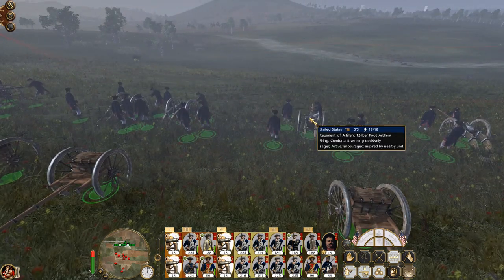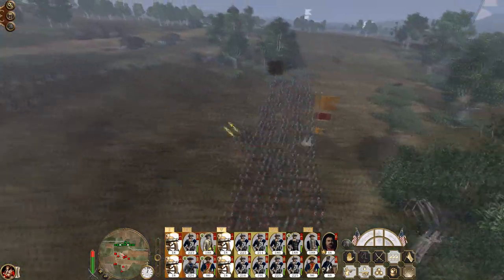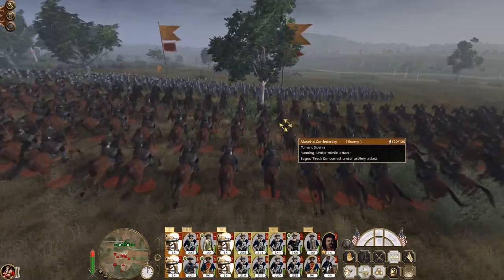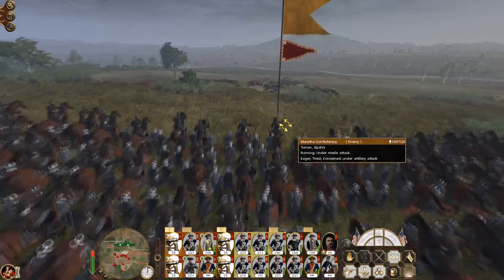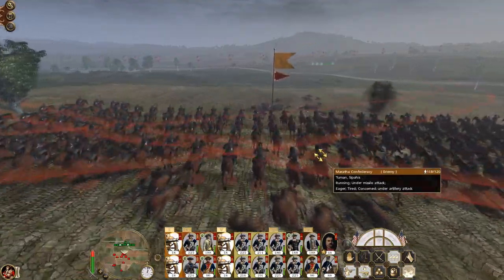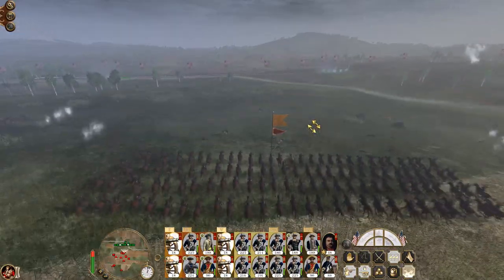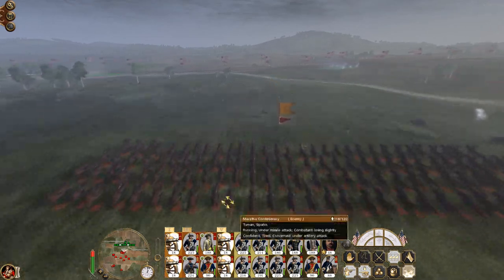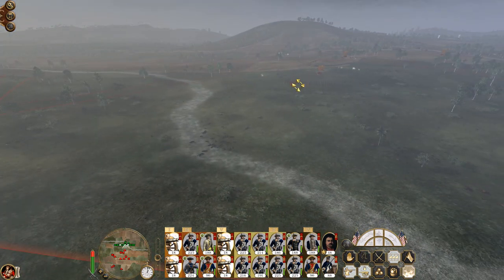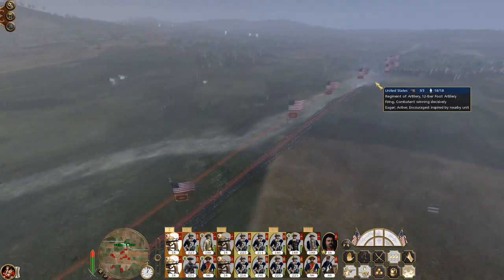This is what happens, Marathas — this is industrial warfare coming in. Another unit of cavalry — go after them. You can use the dead bodies of their comrades as a guide. They've survived, more so than the last lot. They might even make it to the front line.